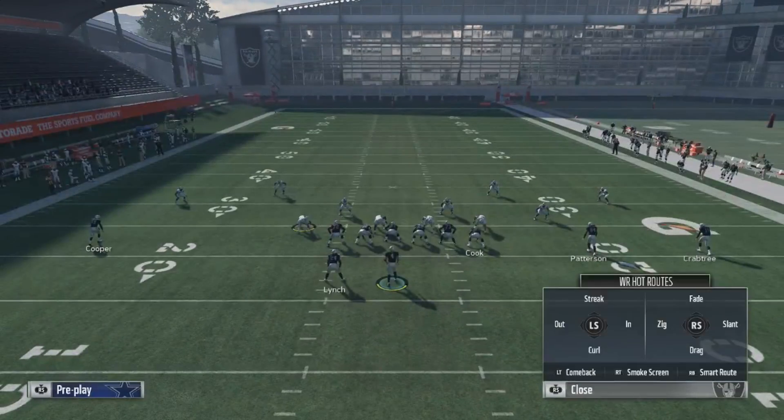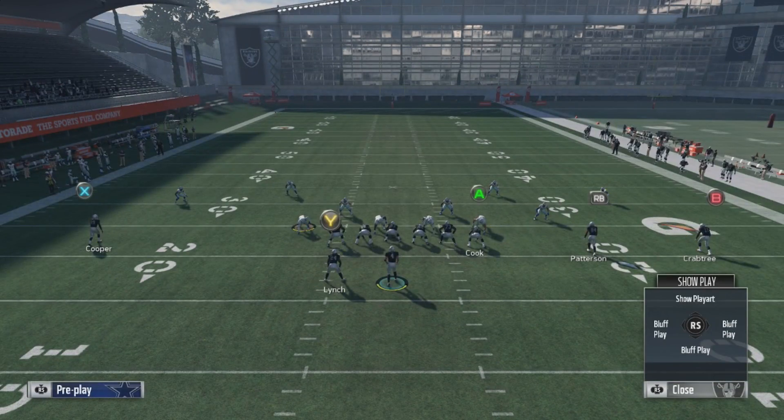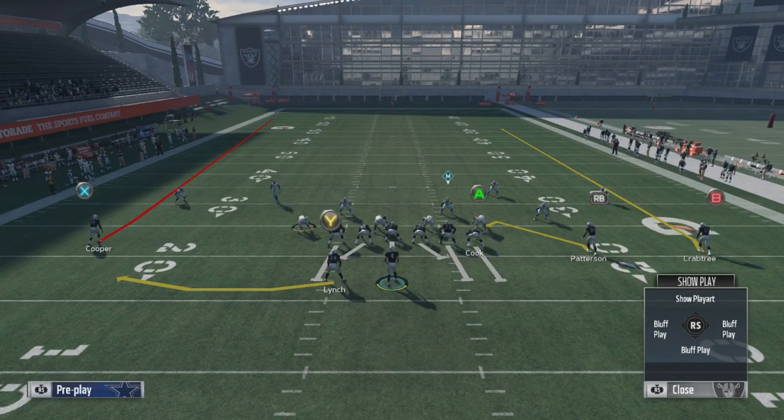So what we're gonna do is put the outside receiver on a fade, hold right trigger and tap his icon to make him the red route — that's your primary read on the play. When you snap the ball the target is gonna pull up relative to him. What you want to do is drag the target slightly behind the receiver and on his outside hip.